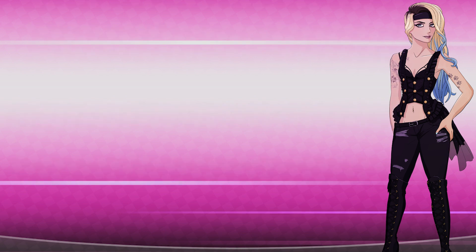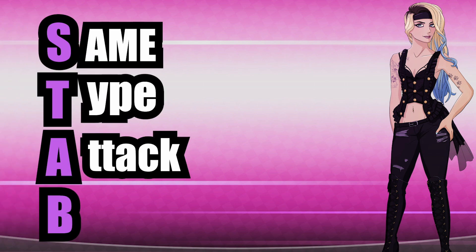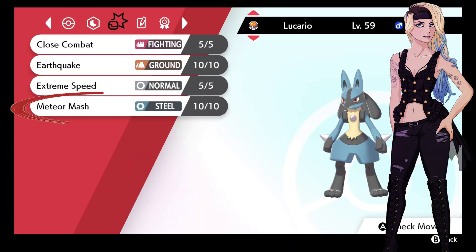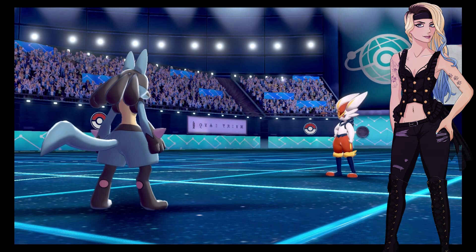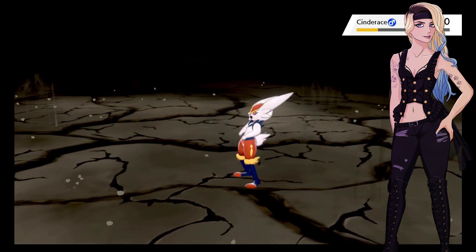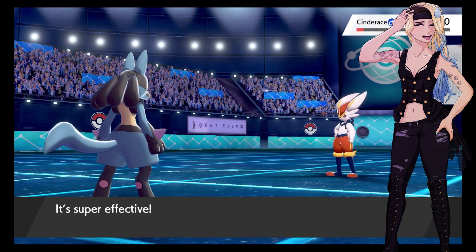The final thing to note when picking moves is STAB — same type attack bonus. You get a bonus of 1.5 on attack if it's the same type as the Pokemon. So for my Lucario its steel move is its STAB move. This is preference, but when it comes to neutral damage the STAB bonus makes a difference. Now if we put all those pieces together we should have a pretty broken Pokemon, or at least a mon that is better than an in-game team.